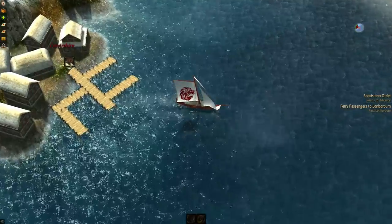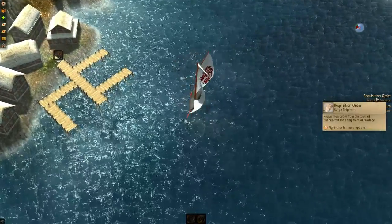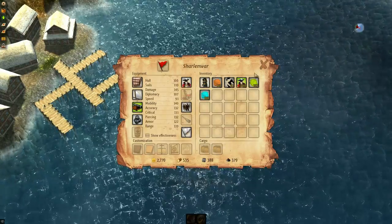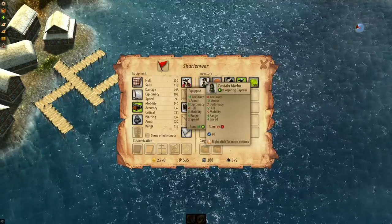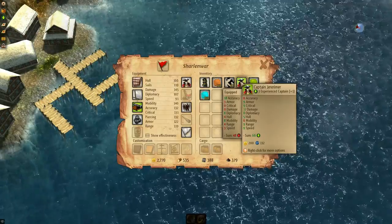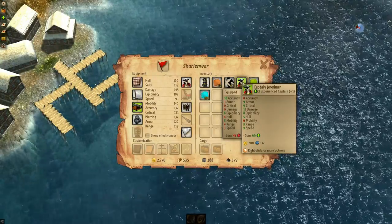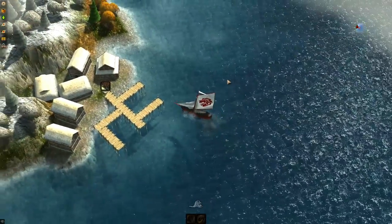From before — which is kind of interesting. Let's go to inventory. Let's destroy these. Yeah, it has all the stuff. This captain has more armor, more damage, more critical, but no accuracy bonus. This one's better than what we have, so let's equip that new captain — that's cool.